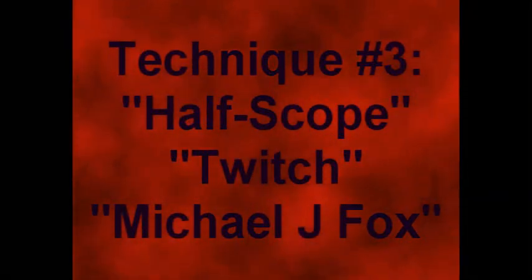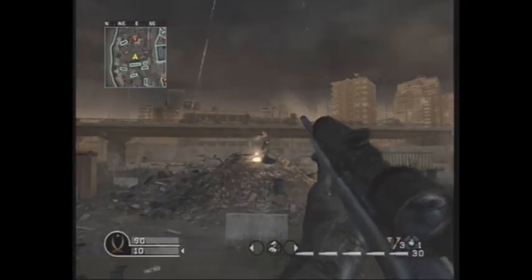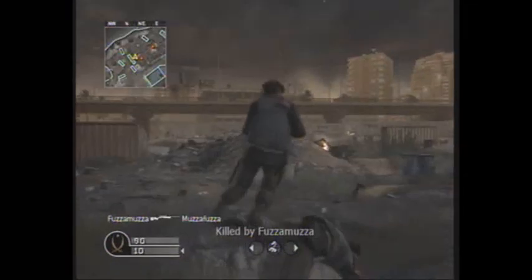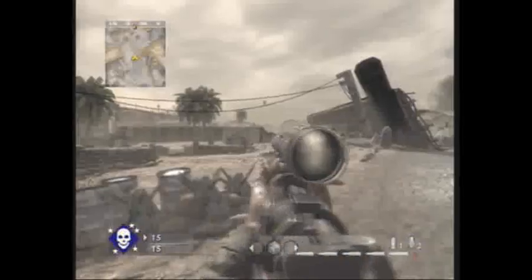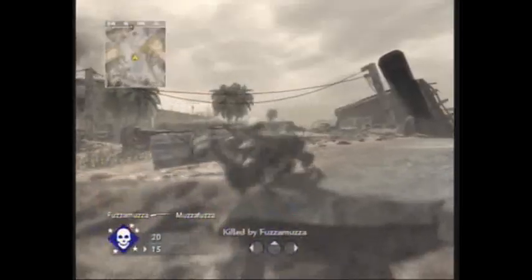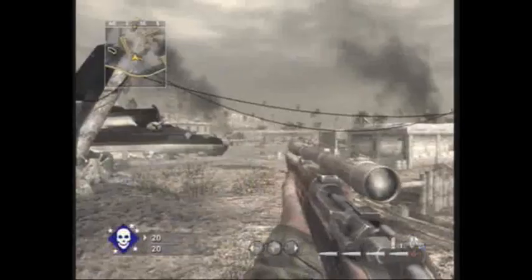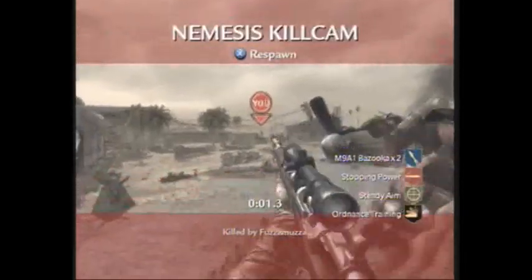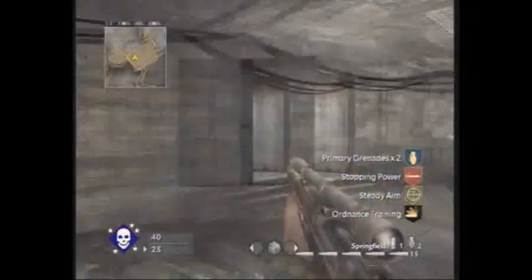Our third technique is called the half-scope, or the twitch. I've seen this in a couple of videos. It looks really goofy because it makes you look like you're on crack or you have Parkinson's, because your scope goes all crazy. There's one, first try. It's basically like you scope halfway in and then you shoot — you just half your left trigger and then throw a shot. For all these different shots, you need to make sure that your target is in direct center of your screen. You can do that by lining up the crosshairs first, or just doing a quick look and making sure they're lined up. This is really deadly with the Kar 98 on World at War. Watch this — second try right here from across the map on Airfield. Boom. You just twitch it around. It's a funny looking shot, but man, it really works with that gun.